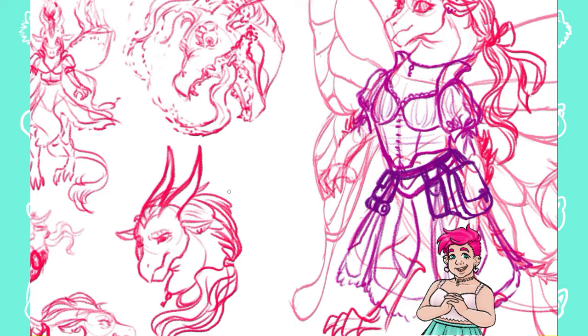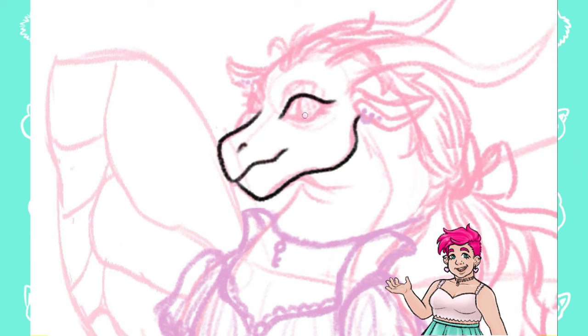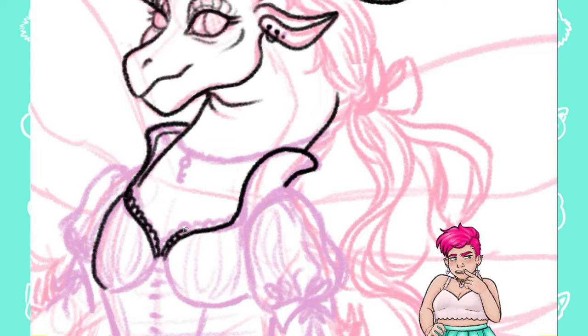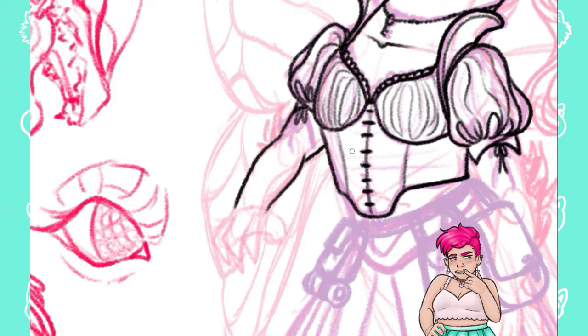Originally I would describe her ability as pixely and glitch-like. She could glitch in and out of places and reform her pixelated particles into other shapes. She could do all sorts of overpowered tricks just because I said she could. Now that I'm redesigning her and trying to keep things more fantasy-ish and also better establish rules of this world, I wanted to rework it to be less modern sounding and more realistic in this world.